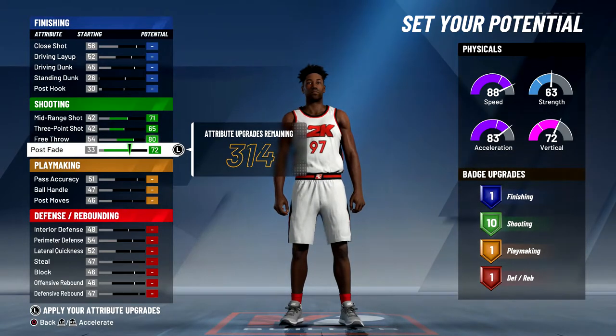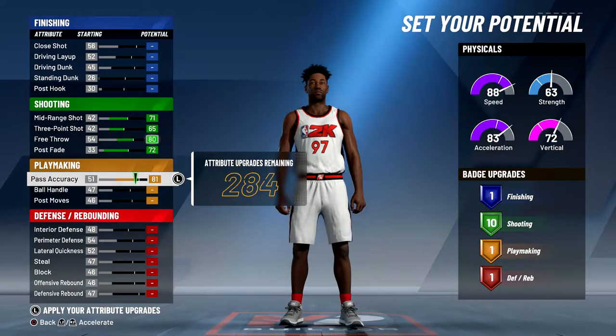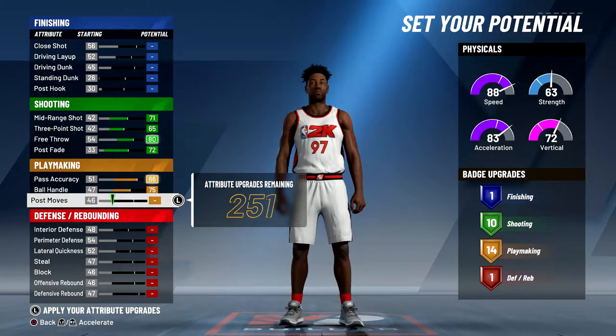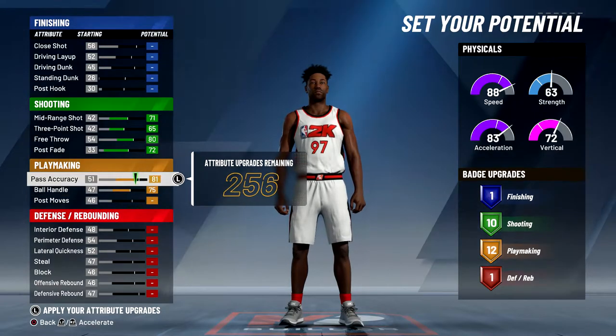To start, I maxed out all my shooting just to get as many shooting badges as possible. Ten shooting badges isn't the best but it's definitely doable — I can green a lot of my threes. For the playmaking, you can get up to 18 badges, but I just went with 10 because I wanted to get Contact Finisher Gold since this build can get contact dunks. I maxed out my ball control and dropped my pass accuracy until I got 10 playmaking badges, putting it at 76.